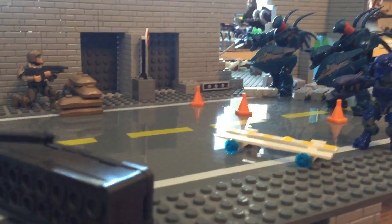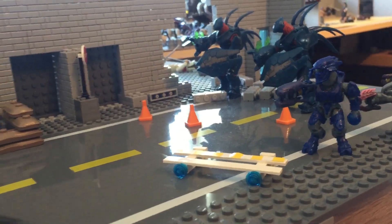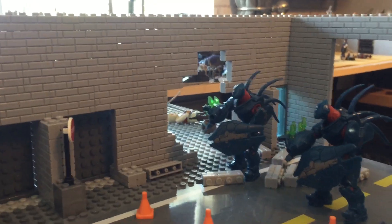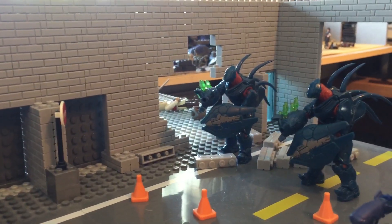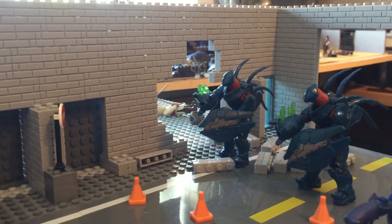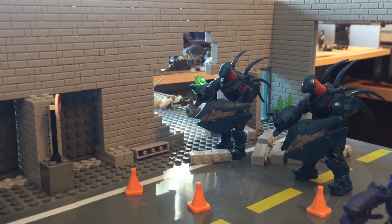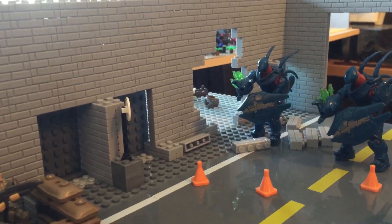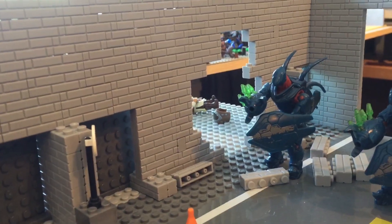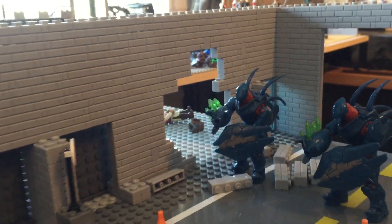I've got a road here with some barricades and cones. I've got some rubble over here because I wanted a scene like in Halo 2, in the mission Outskirts — I think it's like the third one in the city — when you go into the streets and these hunters bash at the door. I wanted to do something like that with this wall here, so I've got some rubble there and kind of an unevenly sized hole to make it seem like they just crashed through.